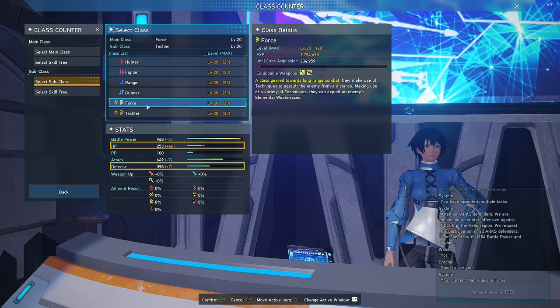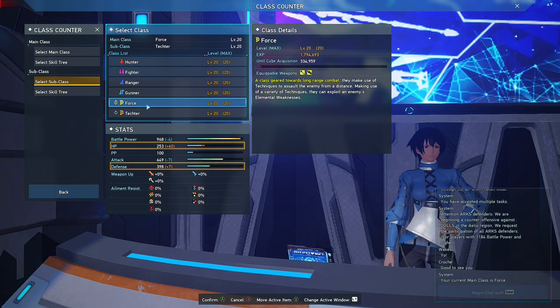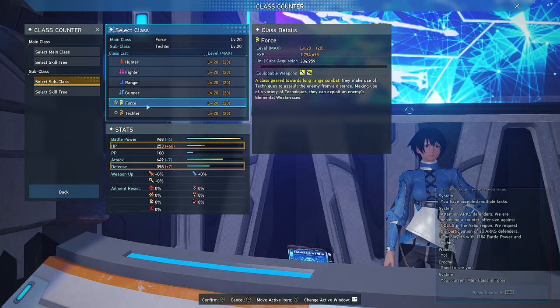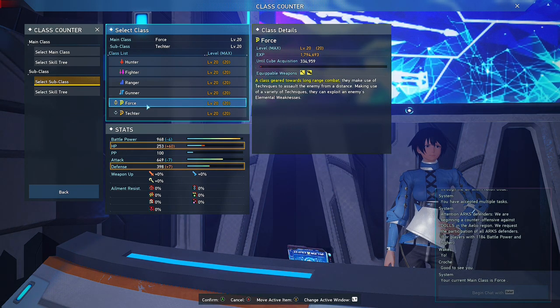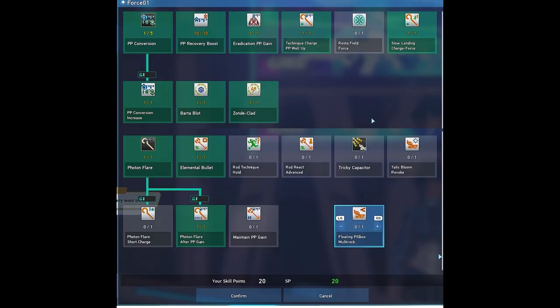Now, I know you're gonna ask why not Force as your first pick. It's because there are a lot of similarities between them — abilities that Techer can do, Force can also do, like the weapons they use and the techniques they cast. But Force is also good because of its PP recovery skills. If you're interested in Force as a subclass for your Techer, here is my Force subclass skill tree.